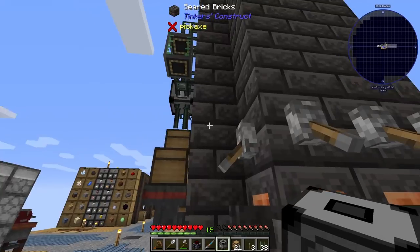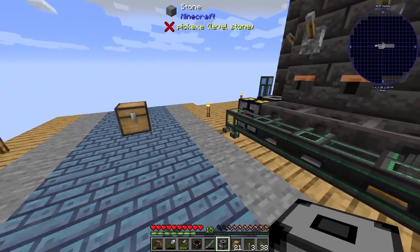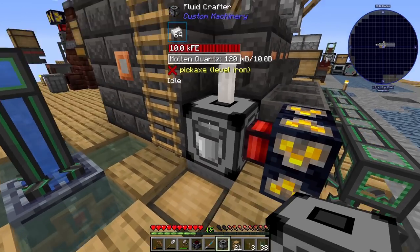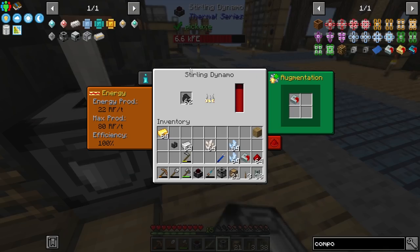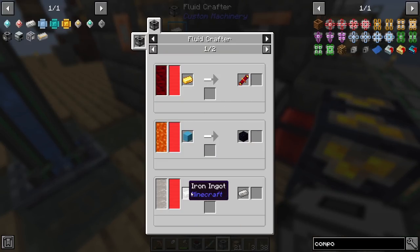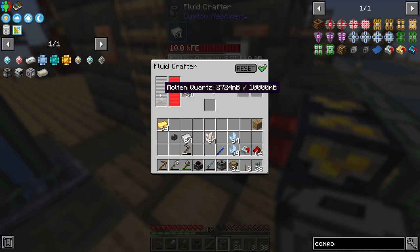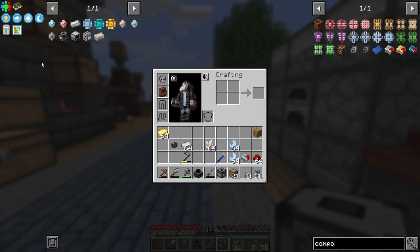I want to make sure these faucets are off - I don't think they'll cast off but might as well. Once the quartz melts down, I should be able to throw some iron in and it should start automatically making quartz enriched. Power is going up - it's only 40 RF tech, so it should be able to keep up no problem. That handles that part of it.